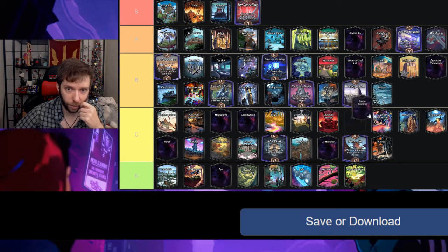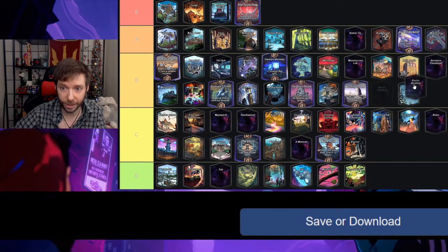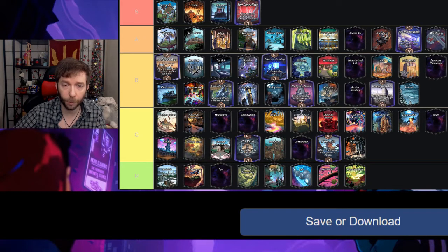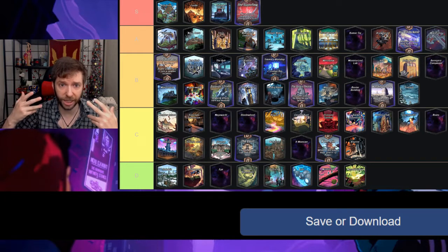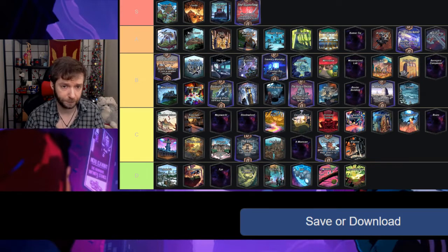Baxter Building — whenever you have the most power at this location the other locations get plus three — I will give it a B. I like that it's a cheeky way to get points in Sanctum and can also help you in other locations. Similar to Monster Metropolis, Baxter Building promotes paying attention, good insight, and forward thinking. I think it's fun.